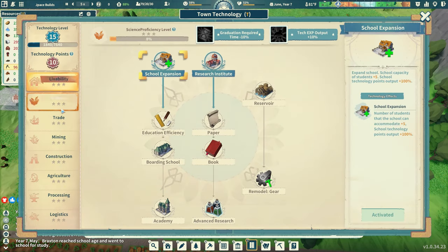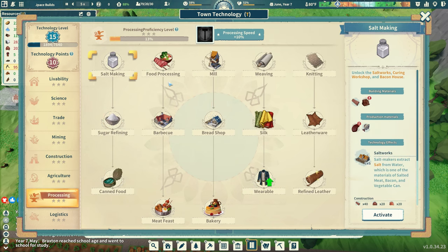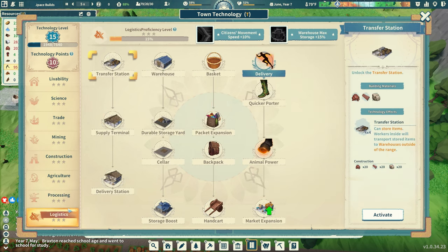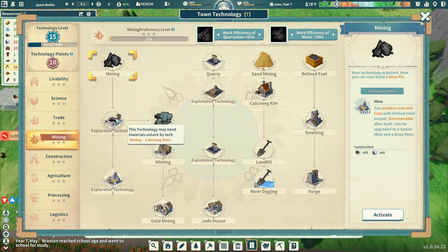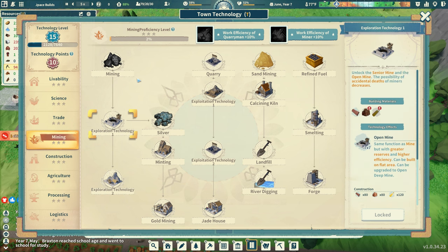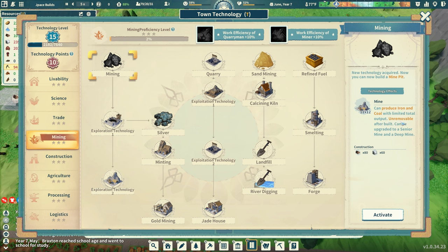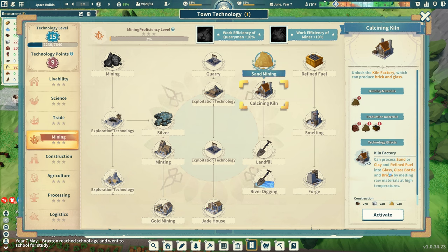Looking at what I need: clay, bricks, bridge building, brick roads, sawmill, bedding, construction techniques, processing, and logistics. I'll need trade eventually. I unlock an open mine and a senior mine — iron, coal, unremovable after built — plus a quarry for stone, sand, or clay. I activate the kiln and brick production options.